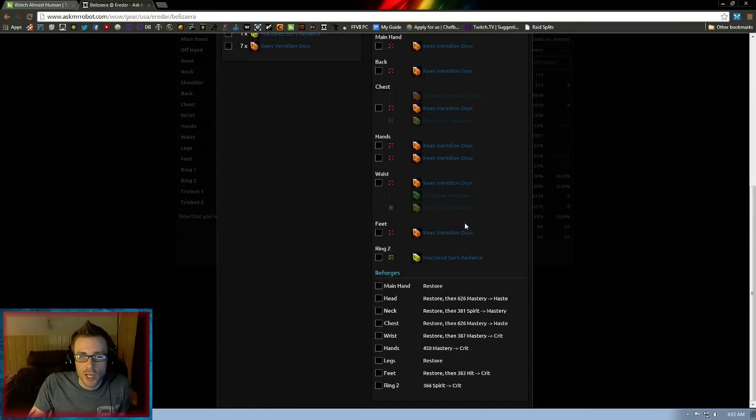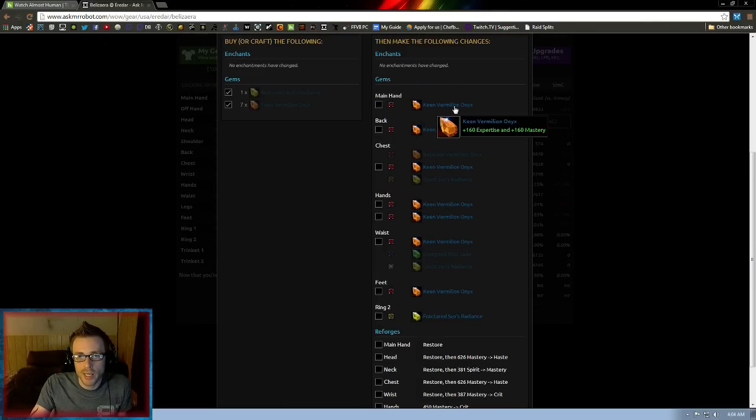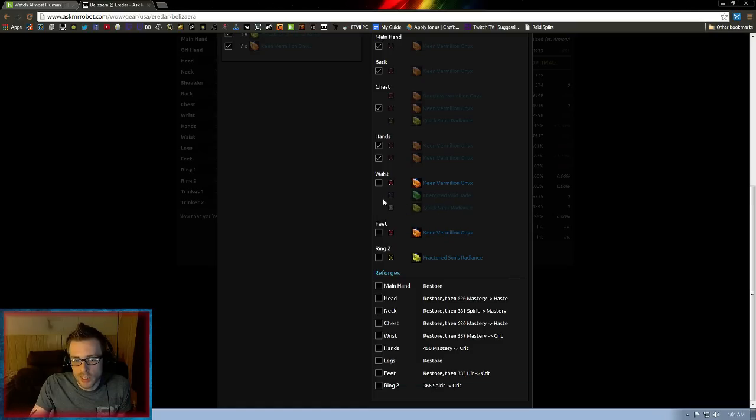The shopping list is going to give you a checkbox and show you everything you need to change. On the left side it tells you what you need to purchase or craft — for example, we're going to need one Reckless Sun's Radiance. You go to the auction, buy that, check it off. The checks are just for your own personal use to keep track of what you've already done. If you have any enchants, it would list the mats or the enchant to buy. Then over here it shows you each gear slot — main hand gets a Keen Vermilion Onyx, and so on. Only the highlighted ones need to change; the others shown without a checkbox are already optimal. Then you scroll down to reforges — restore means restore to its non-reforged state, or restore then reforge means restore it and then reforge it to a different reforge.